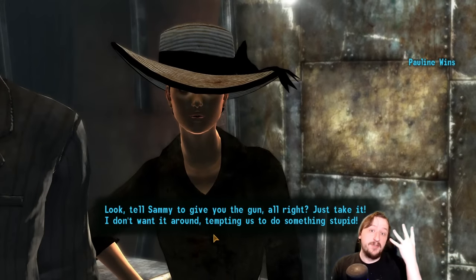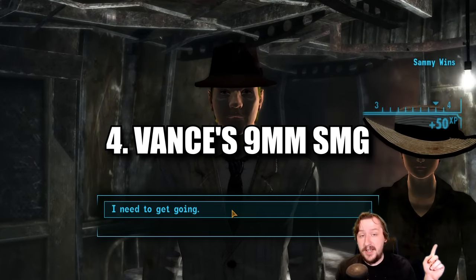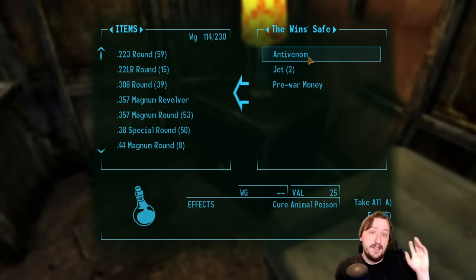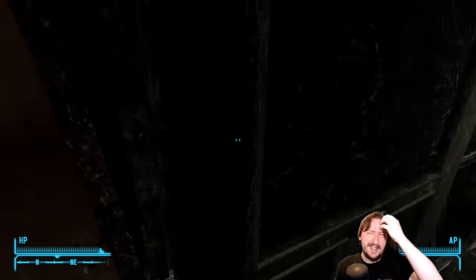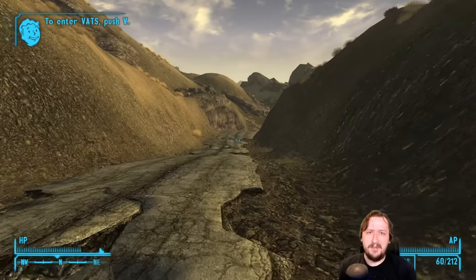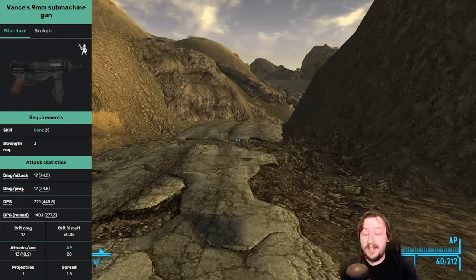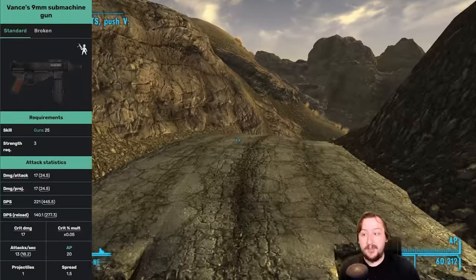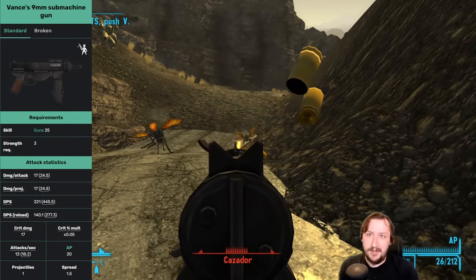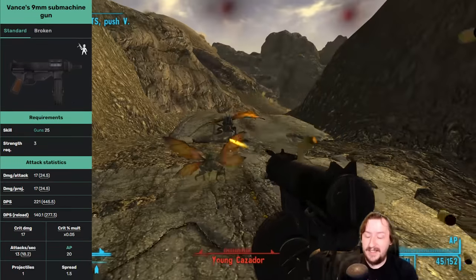Going back to guns for our number four weapon, we have Vance's 9mm submachine gun. You'll either need to pass a speech check or have a decent amount of lockpicking to steal this weapon. Either way, it's located just north of New Vegas — an unmarked location with two people who are planning on robbing a casino using Vance's 9mm submachine gun. This is the unique 9mm submachine gun and it already has both attachments the regular 9mm can have: the drum magazine for more ammo, and the lighter bolt so it fires faster for more DPS. It also has better sights in my opinion than the regular 9mm.